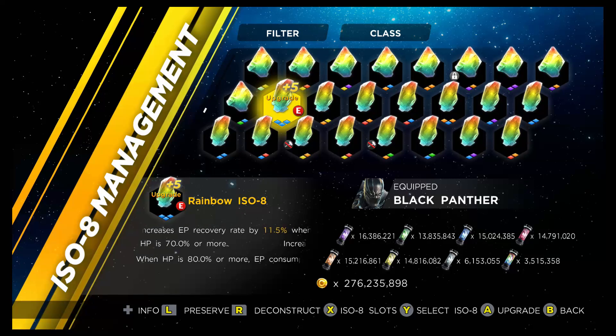This ISO is still at rank B, upgraded to rank 5. You do not want to upgrade it to rank A, because this ISO is potentially bugged — when you upgrade it to rank A, the 70% reduction in Energy Usage drops way down. It may be patched at a later date, but for the time being it's absolutely fantastic for farming, and I'm going to show you that just now.